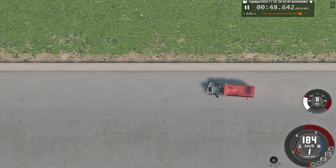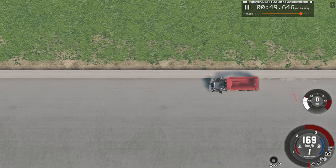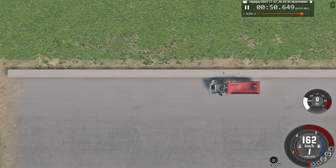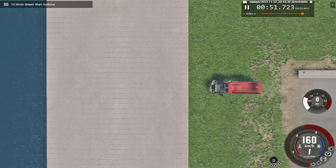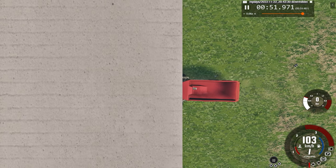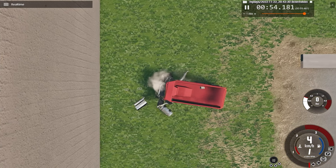Then we hit the side of the barrier — a minor-ish impact, doesn't do too much, just shakes up the truck. Wouldn't have killed you if you were still alive at that point. And our final impact into the retaining wall — unfortunately you can't see much of what happened, but that's that car crash.